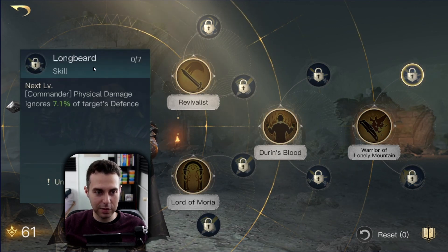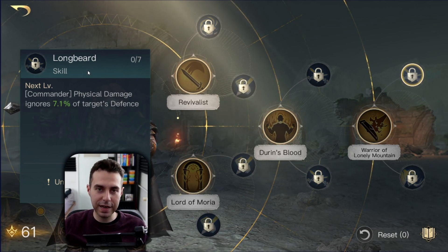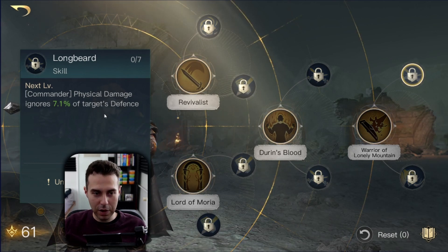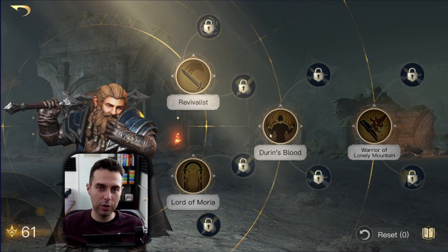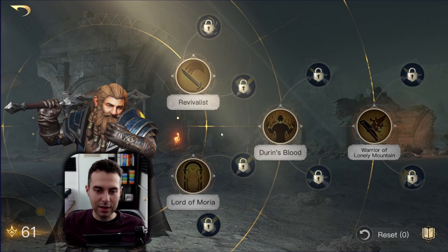Last but not least, Longbeard — this can be very nice if you have a high Respect level Balin. I can only recommend maxing this out. But yeah, this is the general overview.